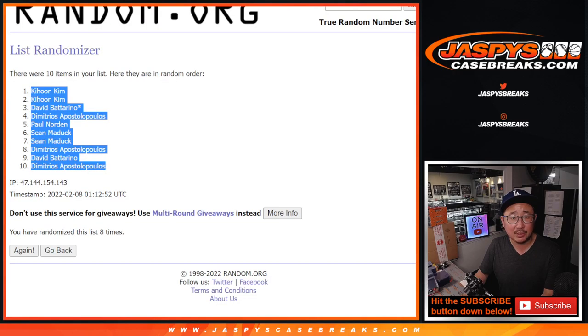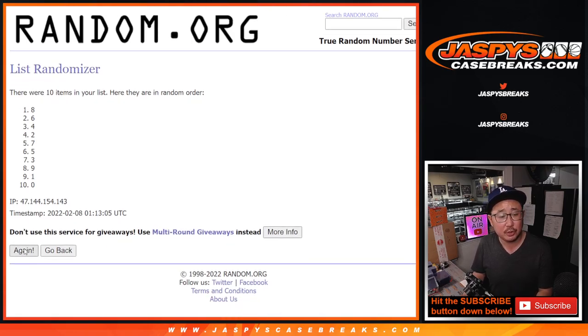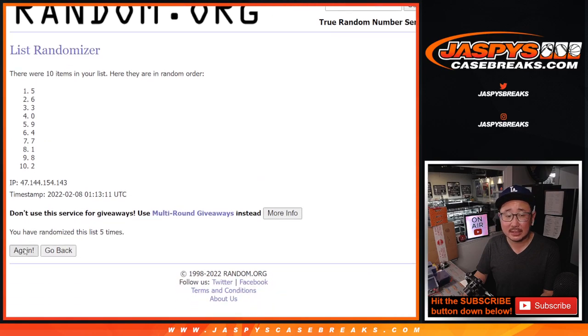After eight, six and two, eight times for the numbers. Running through one to eight and final time. We got five down to seven.